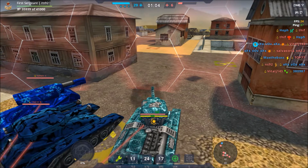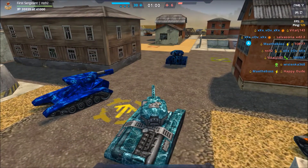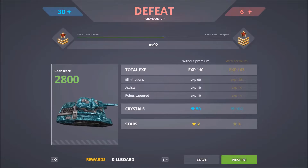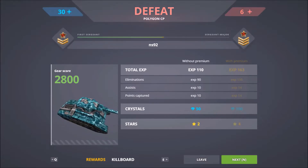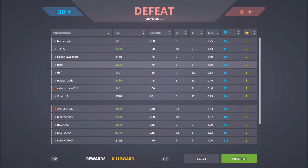Alright, the pain is over — blue team loses 30 to 6. He said to look at this screen for a couple seconds. I don't know what to look at right away... okay, here it is — 1.59 kills, six deaths. Not too bad at all!